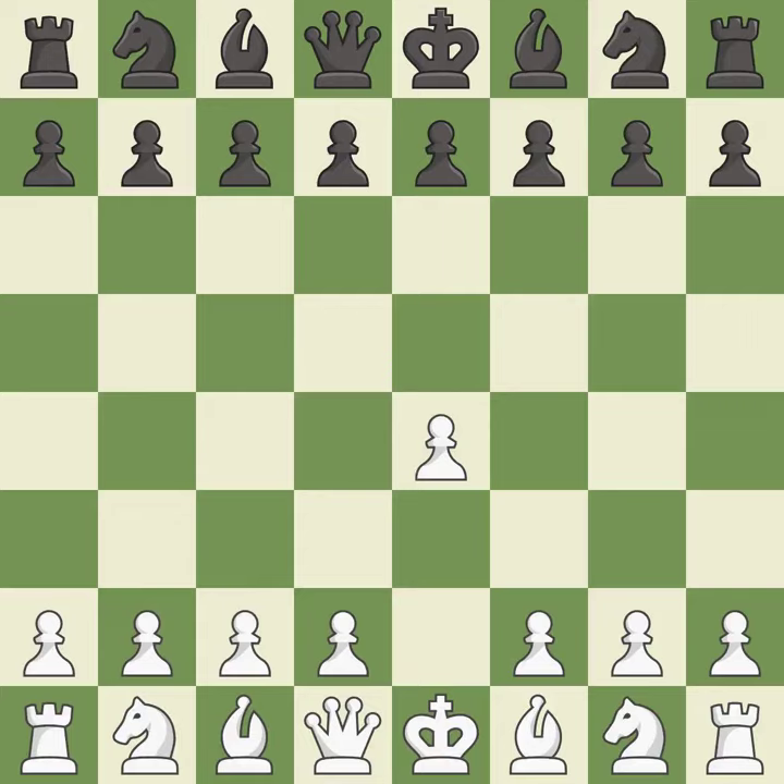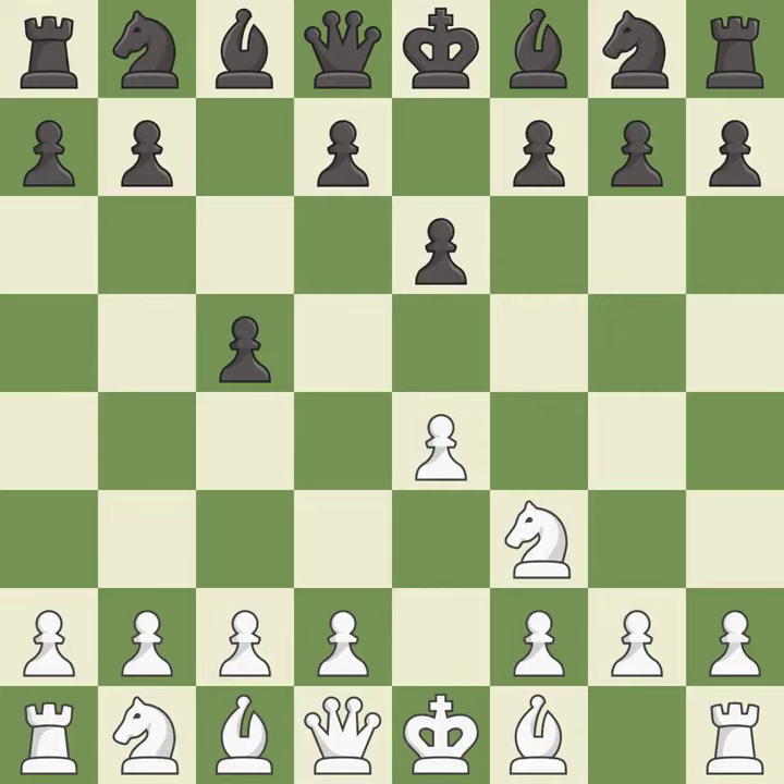Opening with the king's pawn controls the center and opens up the light-squared bishop and queen, often leading to sharp games. The Sicilian defense controls the d4-square with the c-pawn. Nf3 develops the knight toward the center to prepare for a d4-pawn push, where the knight will recapture if black captures on d4. e6 creates an opening for the dark-squared bishop and opens a new diagonal for the queen. b3 prepares to fianchetto the dark-squared bishop to b2.